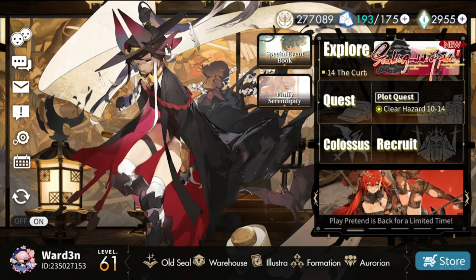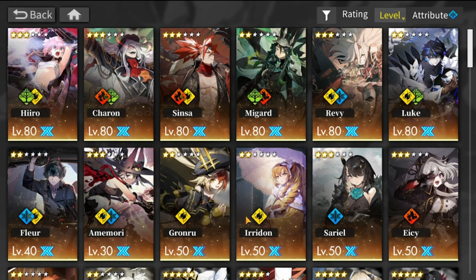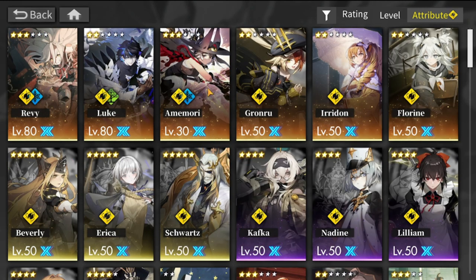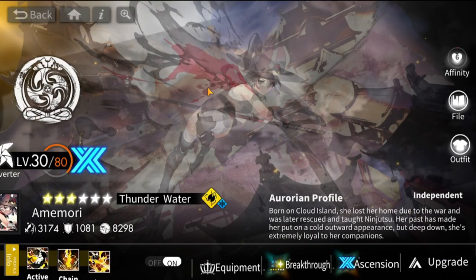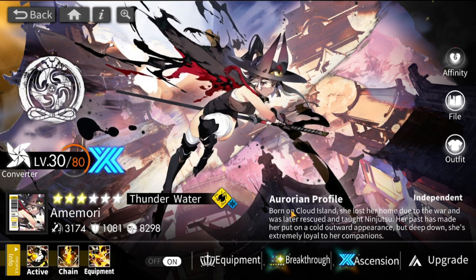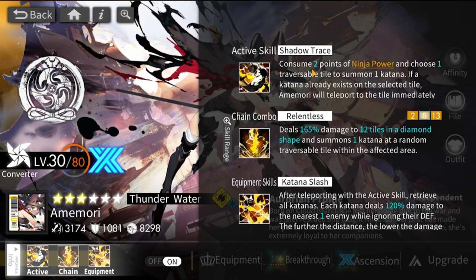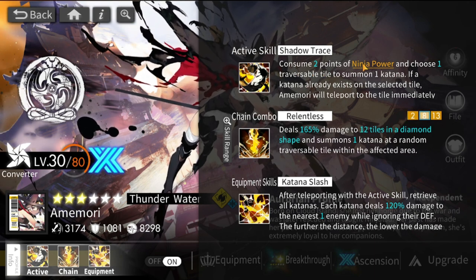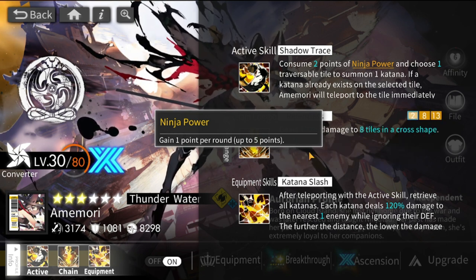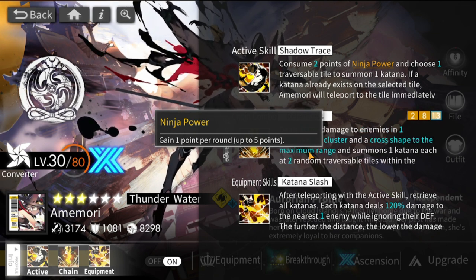For those not familiar with Amemori's kit, here's a clear breakdown of how she's played. Her active skill, Shadow Trace, consumes two points of ninja power. You gain one point of ninja power per round, up to a cap of five points. If you're capped at five, you have to use it or you cannot gain more.